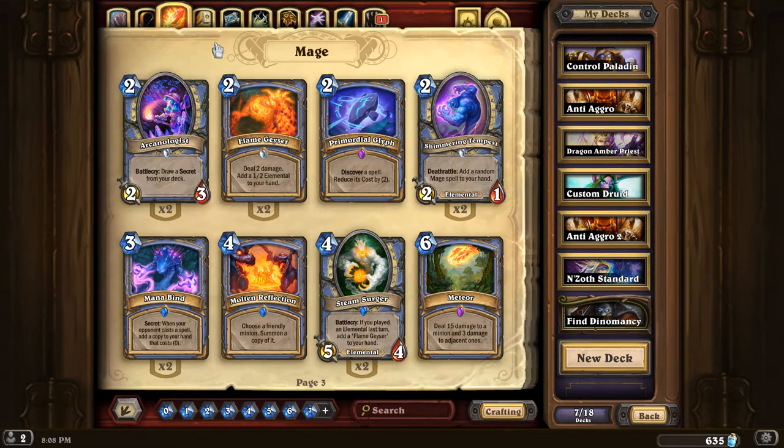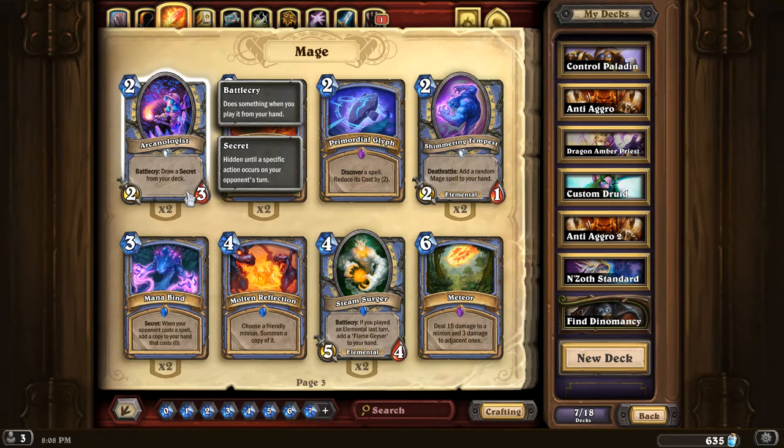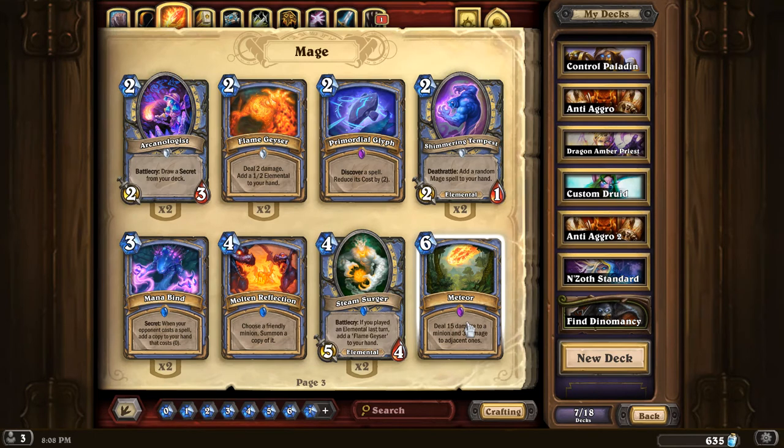At the top of the list we of course have Mage. If you look at the cards that Mage has gotten inside of the Un'Goro Arena, it's very easy to see why. Arcanologist is an amazing card if you have any secrets in your deck. Meteor is a great clear, and now that epics show up a lot more often, you can actually draft sometimes one or two Meteors pretty easily in addition to your Flamestrikes. Other solid cards like Steam Surger and Primordial Glyph just give Mage a lot of key cards which are very powerful in Arena. Mage pretty easily sits at the top when you already have cards like Firelands Portal and Flamestrike — Mage is just really strong.